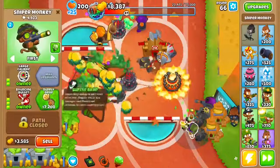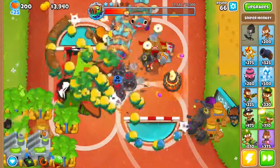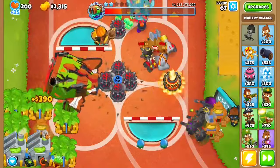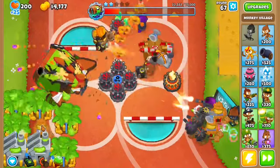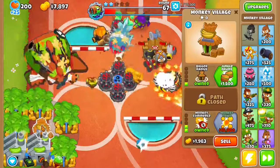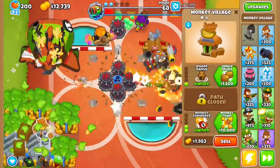Then upgrade this to a Supply Drop for even more money output, upgrade this to a Radar Scanner and this one to Jungle Drums just to boost the damage output. And get this to a Monkey Town with Monkey Village before upgrading your Banana Farms to Banana Research Facilities.